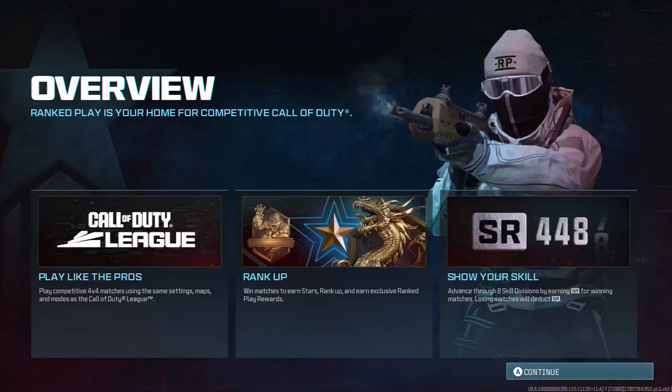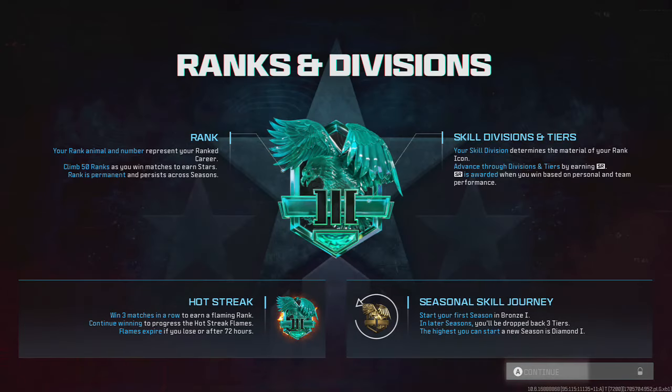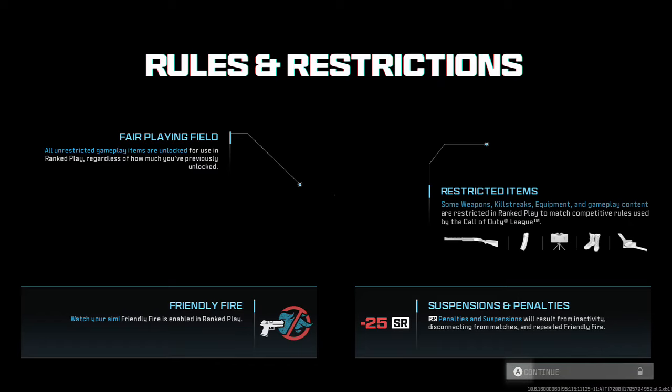What is up everybody? Let's get back to what are the ranks, because we're going to be starting - I don't know exactly what it's supposed to be called - but we are going to be on the road to iridescent, I think that's what it was. So let's see: your rank, animal and number represent your rank career. Climb 50 ranks. By SR, start your season in bronze one, dropped back three tiers, highest you can start is diamond one.